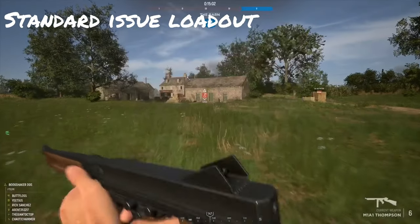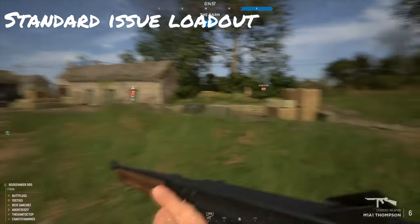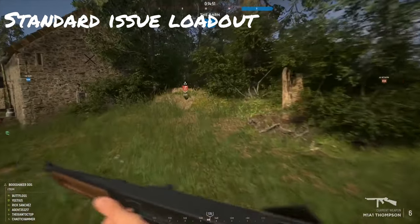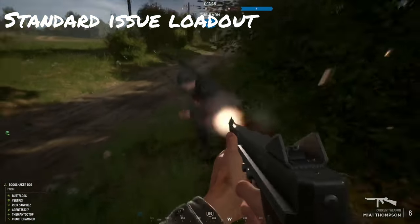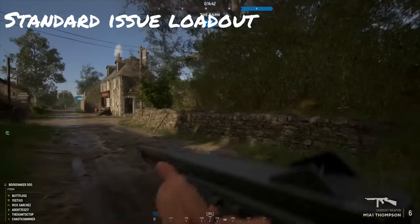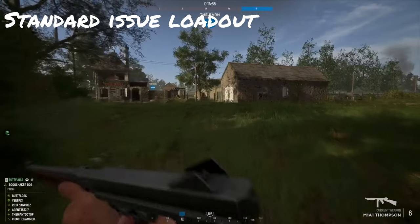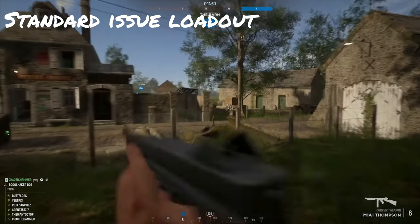Now that we've talked about what you should be doing as an assault player, let's talk about the different loadouts you have at your disposal as you rank through the class. For the first loadout, if you are just now playing the class for the first time or haven't ranked up much, it's the standard issue class. The classes across the board are pretty much the same minus the weaponry: for the Russians you have the PPSH, for the British you have the Sten, for the Americans you have the Thompson, and for the Germans you have the Gewehr 43 semi-automatic rifle.